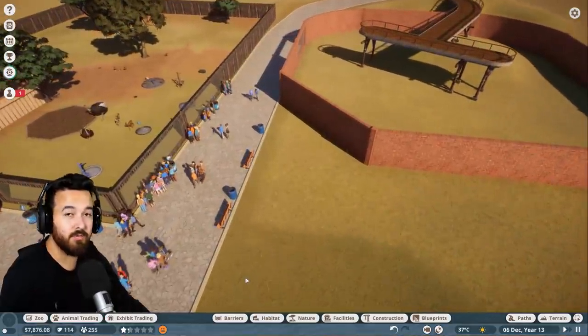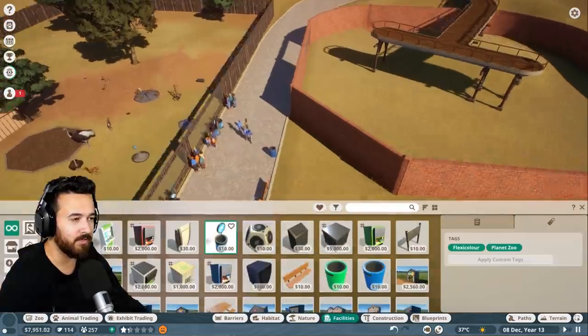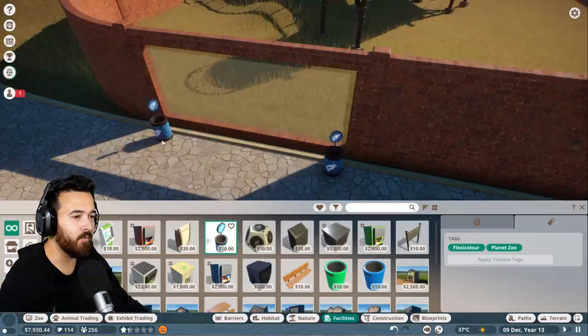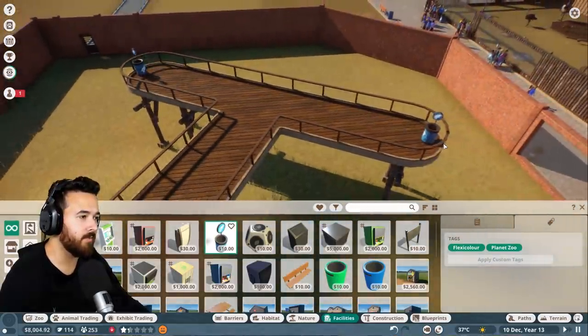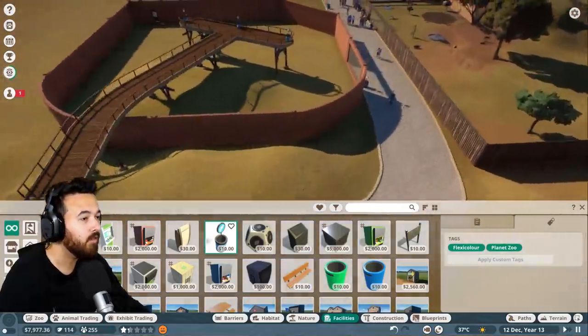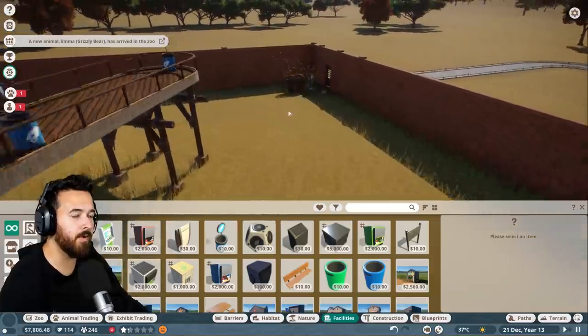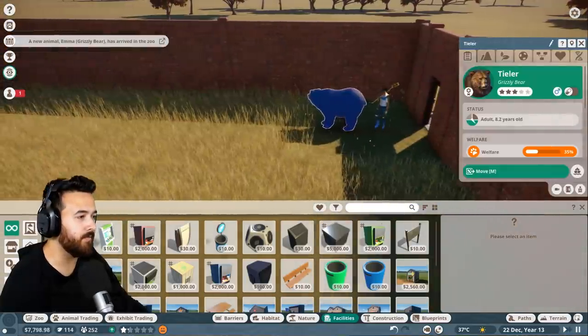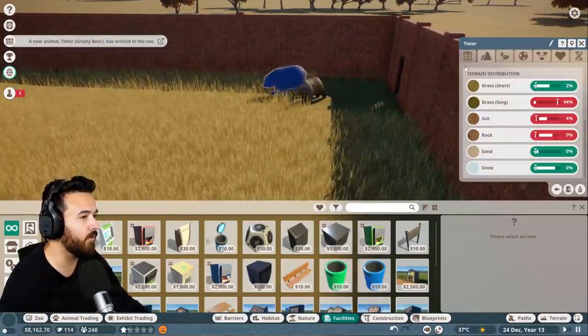We've got to make sure we're still making money — that's something you've got to be really careful about. Let's get some donation bins because this is how you get money for the habitats. I'm going to get some up the top as well because I'm hoping people come up there. The bears are going to be put in here, and we'll be able to see what they actually want — the terrain is not suited for them at all.